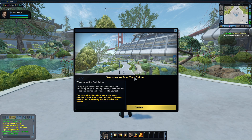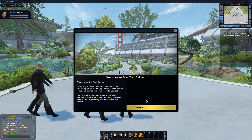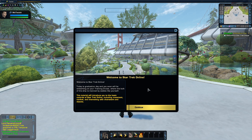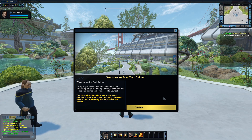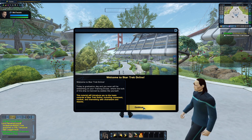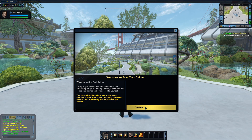Welcome to Star Trek Online. Today is graduation day, and you soon will be embarking on your training cruise, where the bulk of the ship is manned by cadets like yourself. This tutorial will introduce you to the basic controls of Star Trek Online, including movement, combat, and interacting with characters and objects. For those of you who have never played Star Trek Online, this tutorial will give you some basic instructions on how to use the controls, especially with keyboard and mouse. We're going to go through the graduation day tutorial, and that will be it for this video.